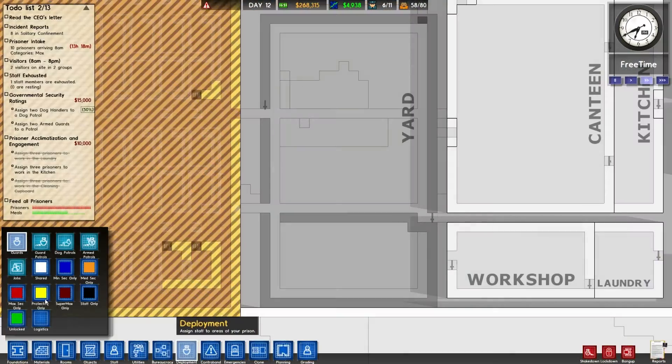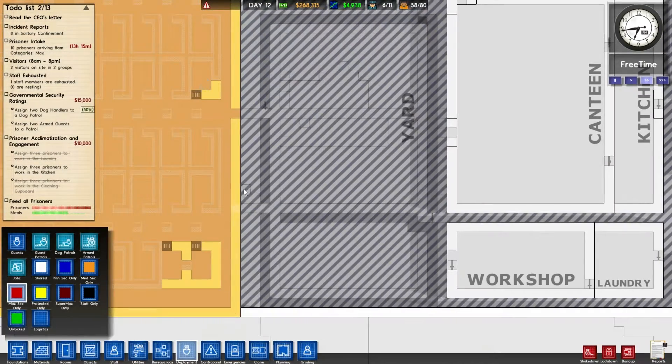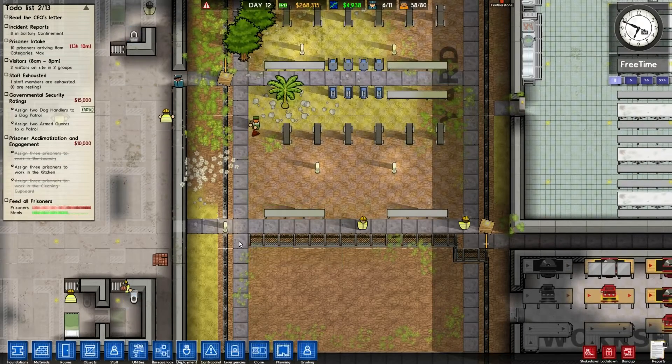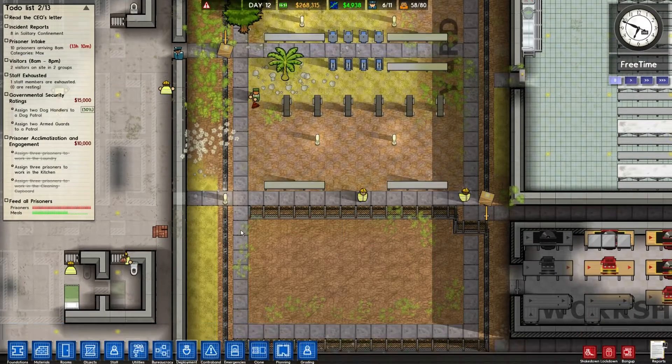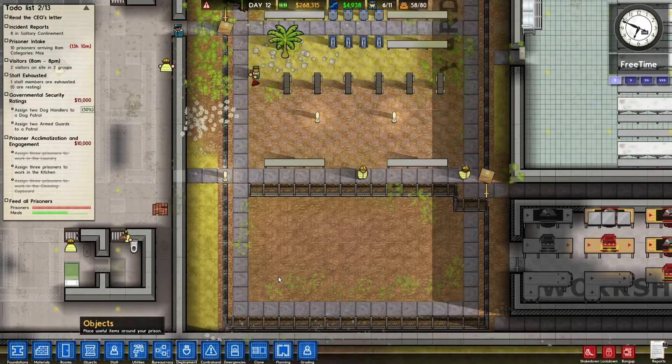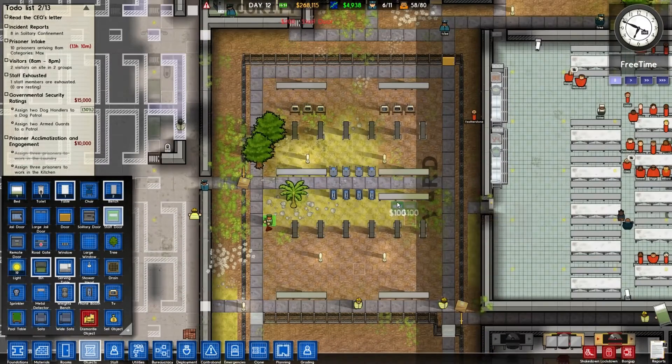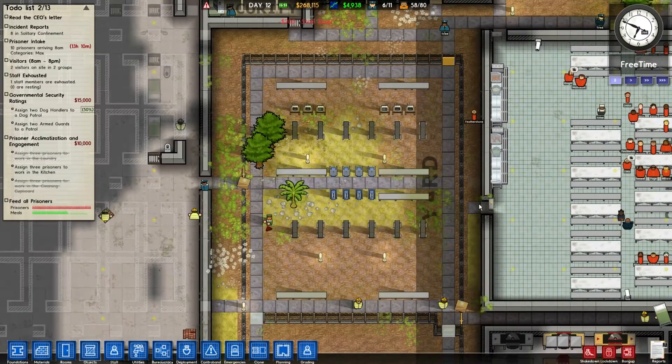Let me just do deployment — max sec only. Not quite yet, something isn't quite there. Oh yes, this door isn't in — I think I might have missed that, or a fence even. I think it's wiser to have a door because if the staff need to get from one area to the other, it's probably a smarter idea — otherwise you'd have to walk around.